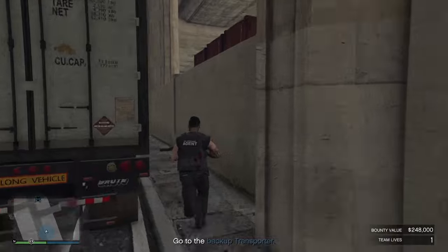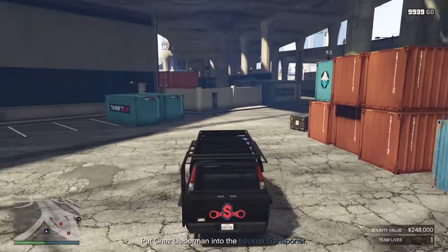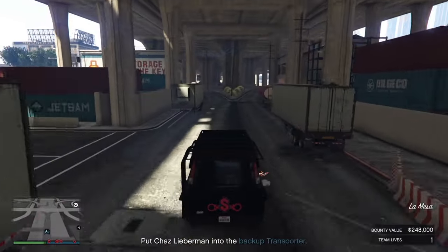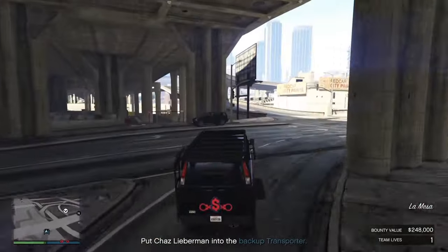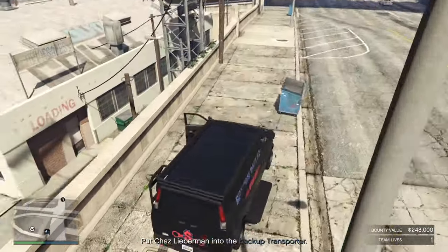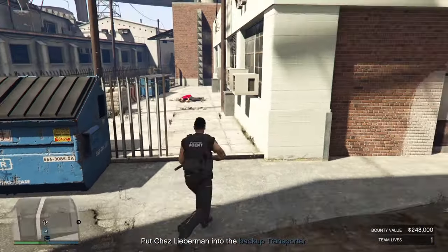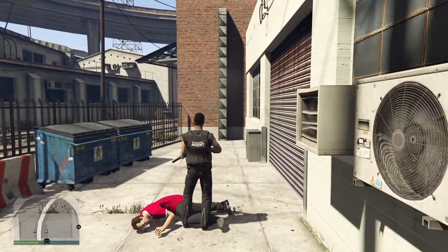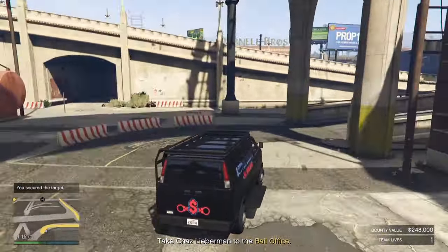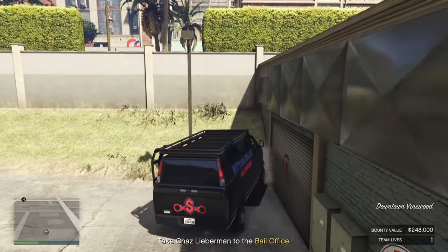Head down to where the van is, hop in, and drive back to where Chaz was — follow my path up through here, around to the right, back around to the left, head up this way. Now this one isn't armoured like our personal one is, so just bear that in mind with NPCs chasing. I like to pull up just here and jump down off the barrier. Get up mate — head back over to Chaz. Press right on your D-pad and that will throw him into the back of the van. Drive back to your bail office, and remember this one is not armoured like the one we normally use — so be wary of the NPCs coming after you. Once you get back to the bail office, that will be the mission completed.